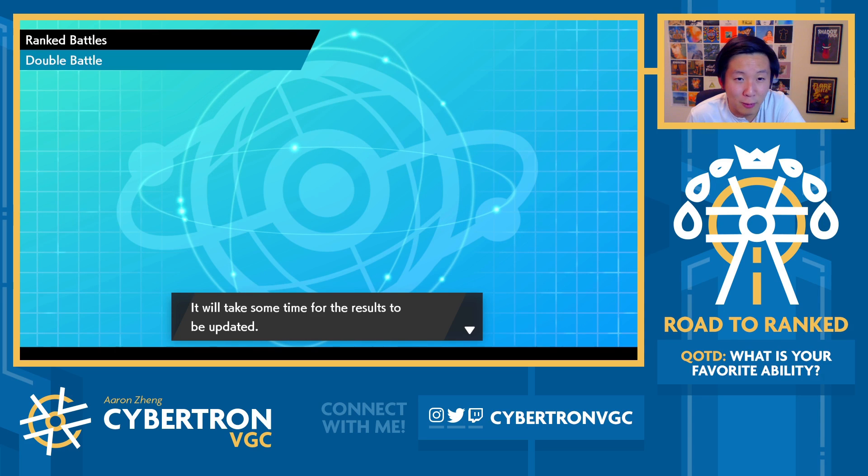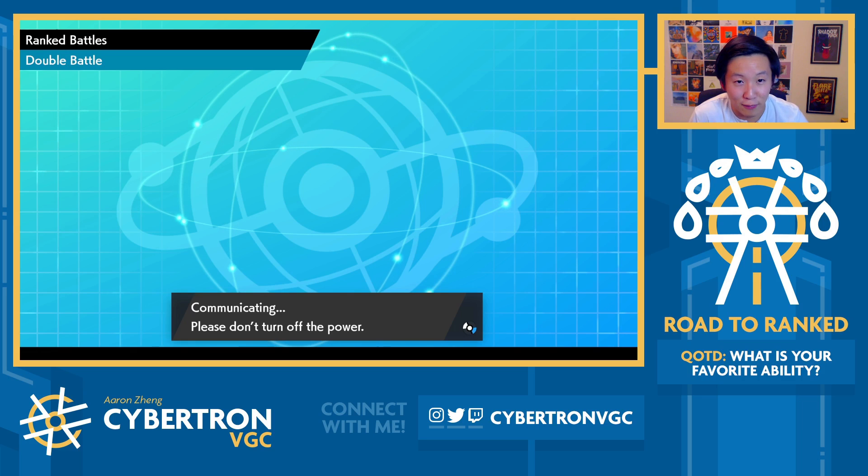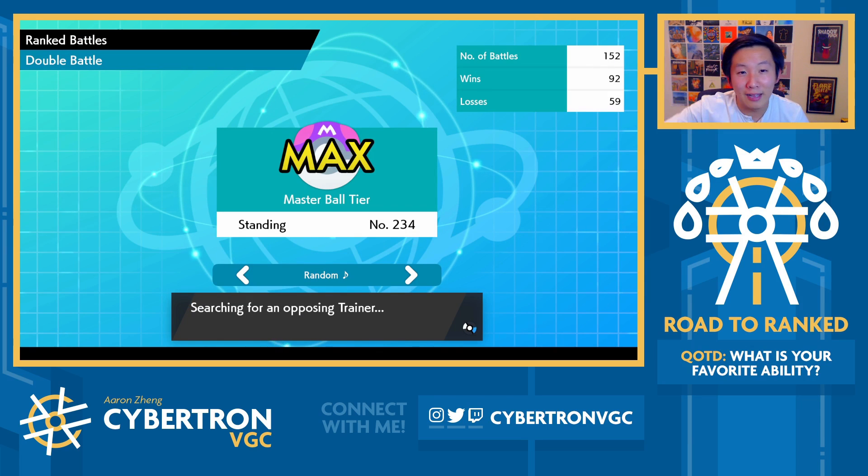We also got pretty unlucky — we missed the Muddy Water on Necrozma Dusk Mane, and if we don't miss that Muddy Water it's just in KO range from a Throat Chop. And we got crit by the Expanding Force. We're in a really weird spot because we had a very unlucky turn. But because the matchup was still pretty heavily favored towards us, it was still good. That game did get increasingly scary as time went on, especially because on paper that matchup should heavily favor us. Interestingly enough, we actually never even set up Trick Room. But it goes to show that our team just has an advantageous matchup relative to my opponent. That's a good example of a game where it is actually very easy to tilt after you miss a Muddy Water and get crit, but because we had enough resources in the back, you just gotta stay focused and keep going.